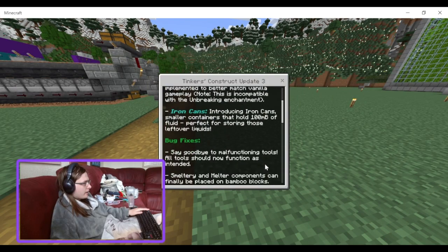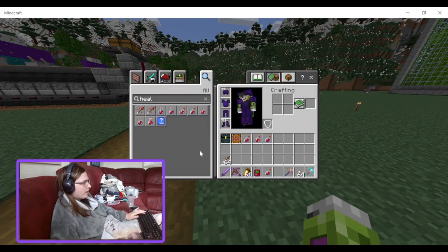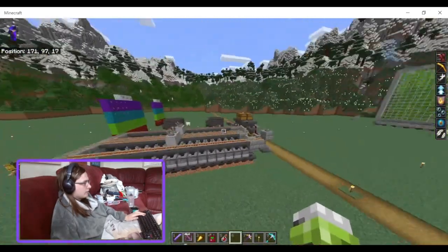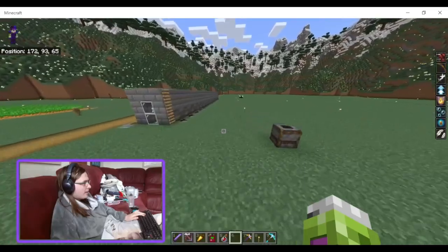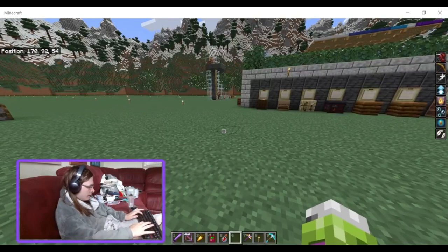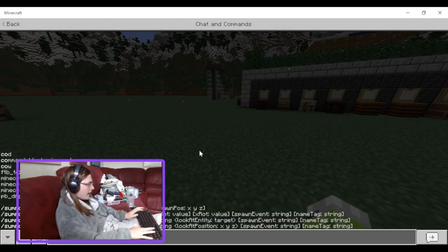What's this? It's a changelog for Tinker's Construct over there. I still can't figure out why it's bugged for this world and not any of my other worlds, but hey ho. Let's just summon in some... a cow. Let's summon a cow.